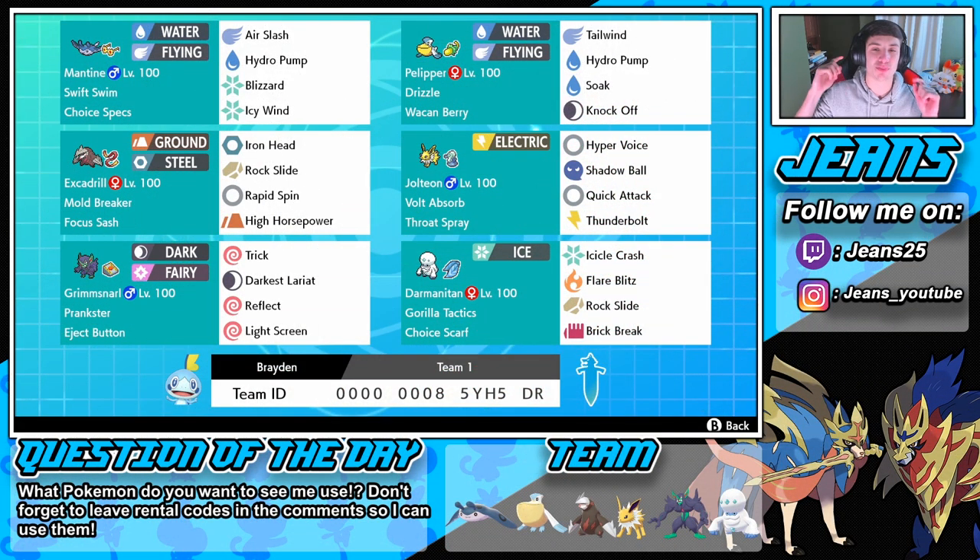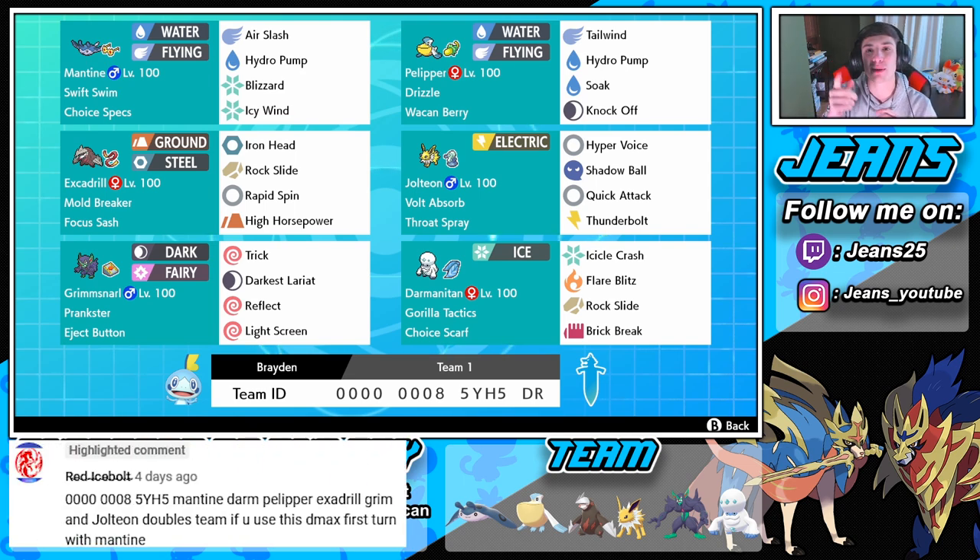What's going on YouTube, my name is Jeans, bringing you guys more content for Pokemon Sword and Shield. In today's video we're hopping back onto the ranked doubles ladder with a team sent in by one of you guys, Red Ice Bolt. If you want me to play one of your teams, leave your rental codes in the comment section down below.